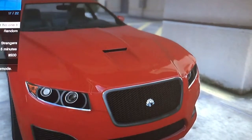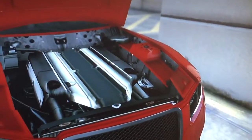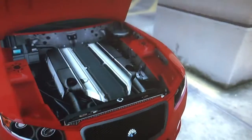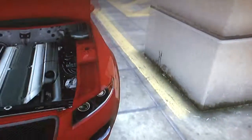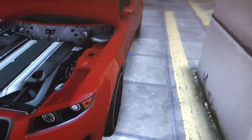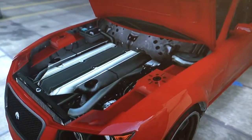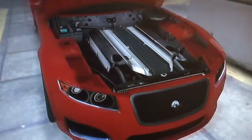Let's go ahead and pop the hood. What lies underneath is a 3.7 liter bi-turbo V8, tuned by Grotti and built by Lampadaddy. It produces a whopping 500 horsepower at 8,000 RPM, making it one of the most powerful sports sedans to date.